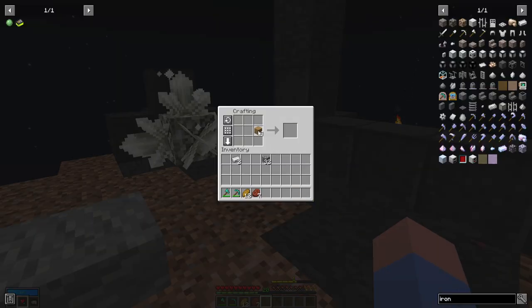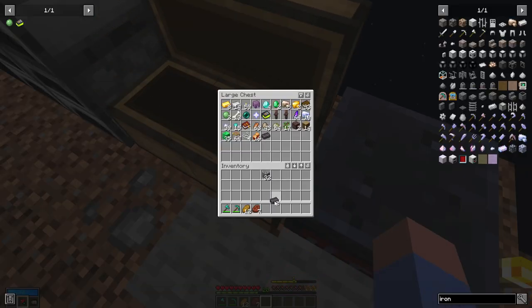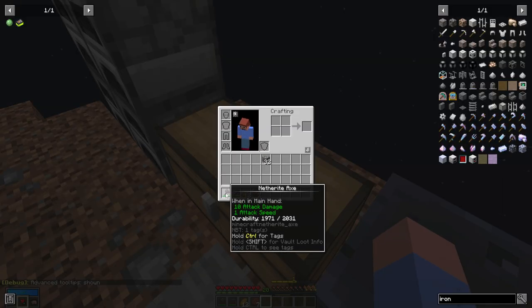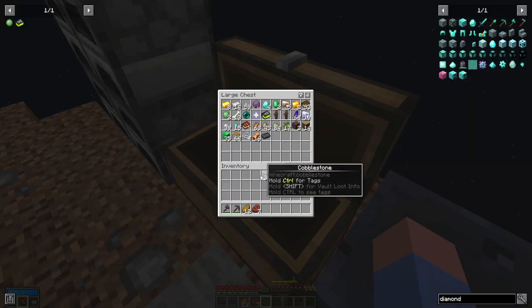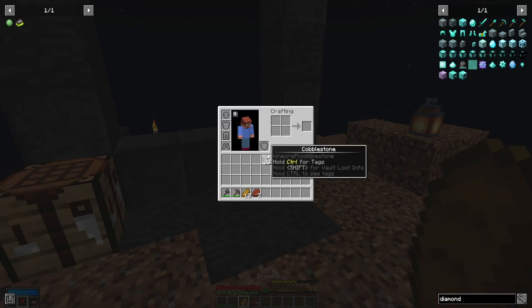I think what I'm going to do is turn these guys into netherite, mainly for the sake of durability. So we can turn on advanced tooltips — now we have extra durability. Diamond tools have like 1500, so you get like 500 extra uses out of the tools, and a little bit of extra damage on top of that. We can turn that into... so now we actually have five diamonds. Two more — we're going to make the diamond leggings, turn that into netherite.